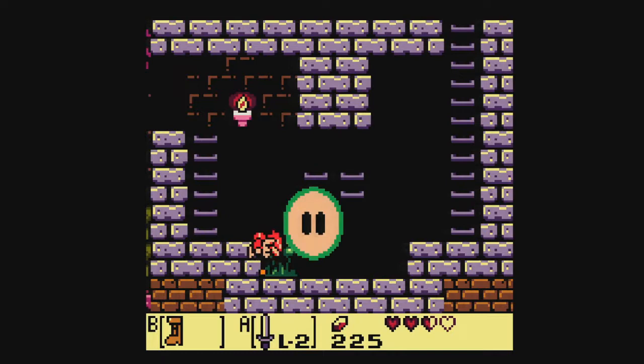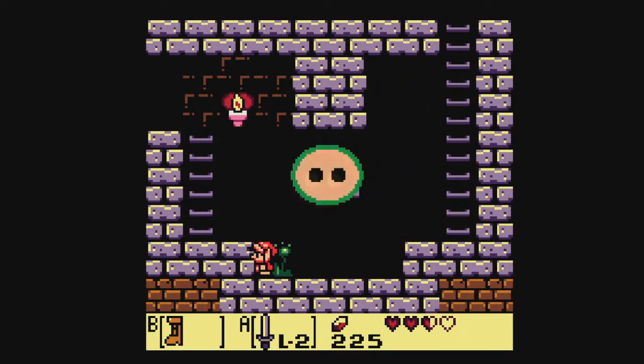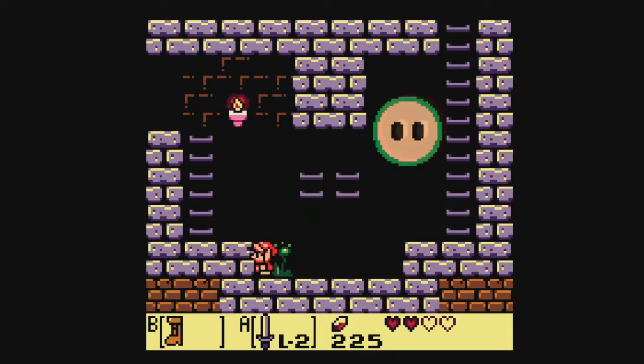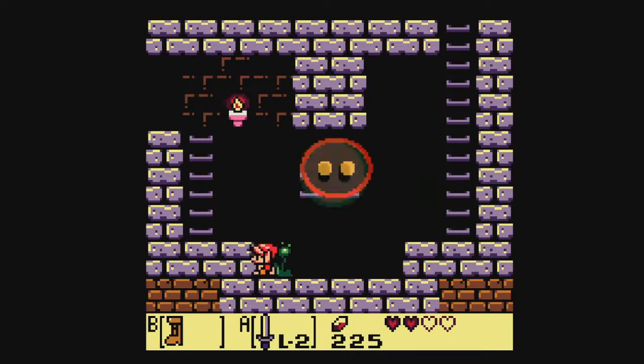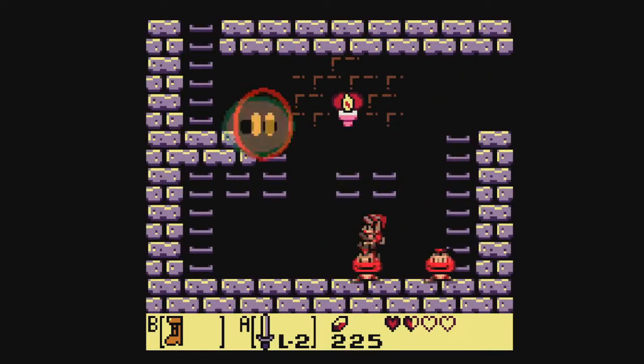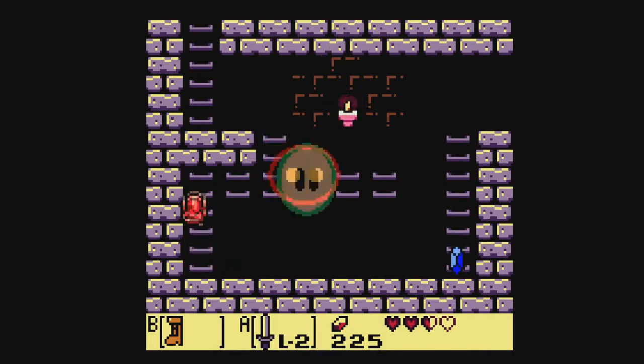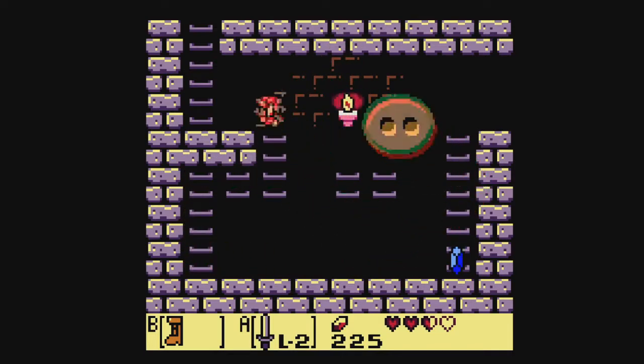If we get hit by this guy at the right time, he can actually bounce us up here — like so. And as fate has it, up here there's a chest.